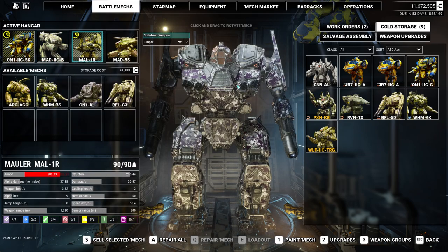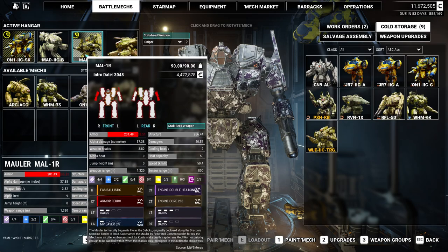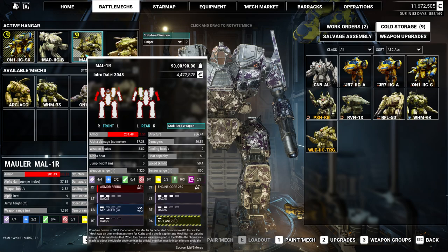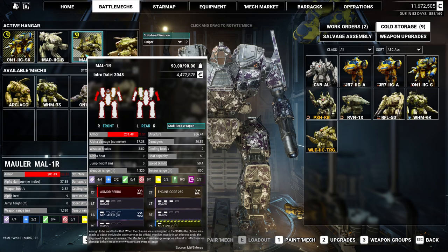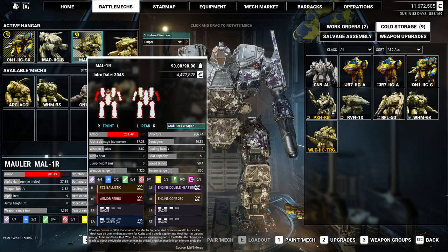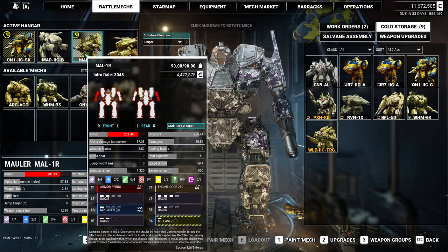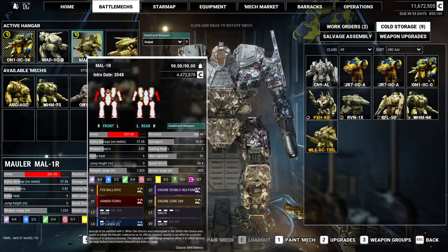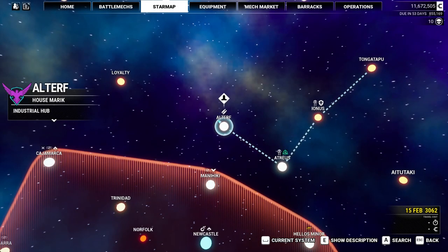I want to try the Mauler today with the Ultra 5s. We're being repaired. Yeah, I want to try this guy out — four Ultra 5s. I think I'm probably gonna set them to Chain Fire, and then I'll just hold the button down if I really need to unleash the Daka. That's where we're going today. Let's check the map.